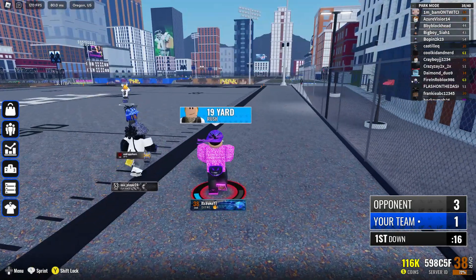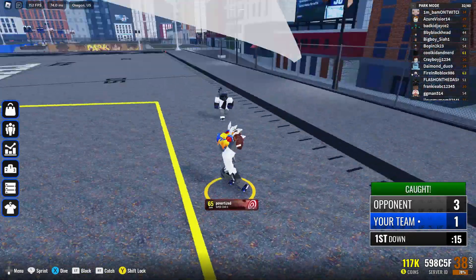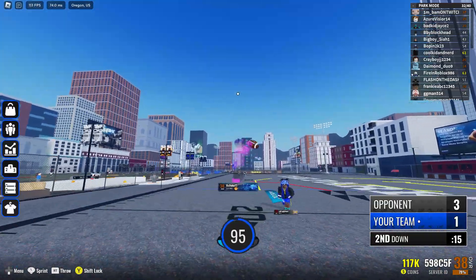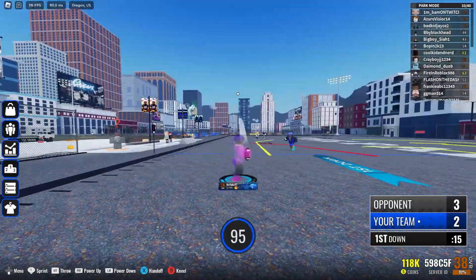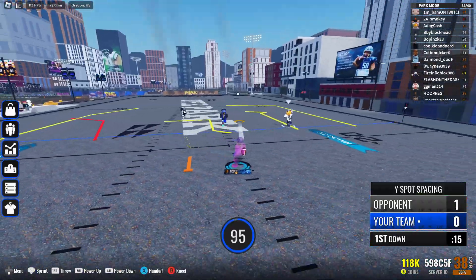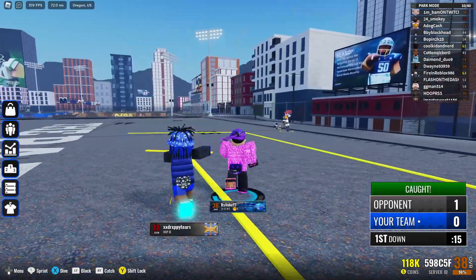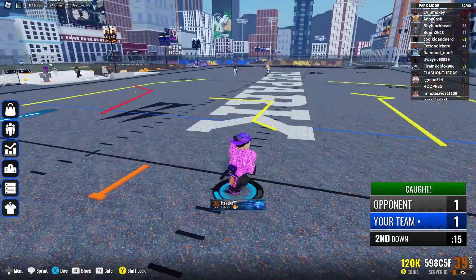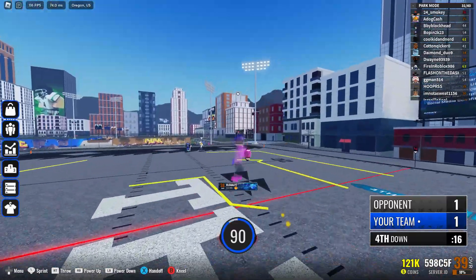Controller throwing is harder than keyboard and mouse, so take runs whenever you can. Hit a lot of comeback routes and slants to get your receiver open. For example, on a comeback route the receiver was wide open and I threw it right to him. To fit it in on controller, throw at 95, zoom out, and look up. I'd say don't take risks with deep balls until you're really experienced on controller.